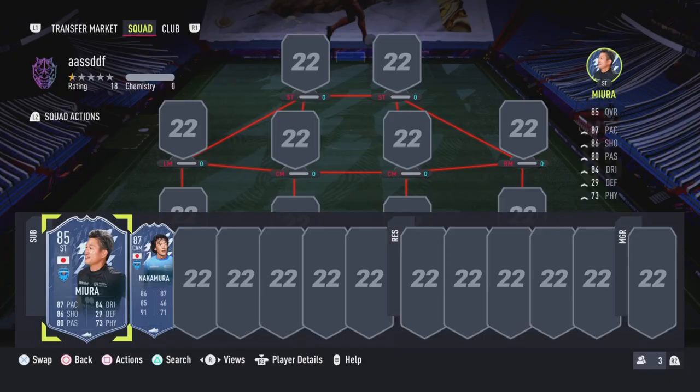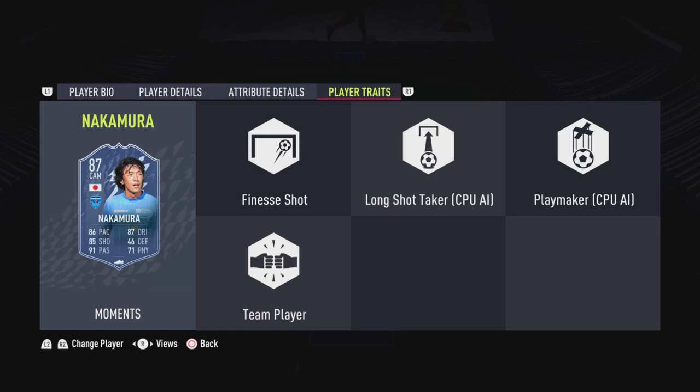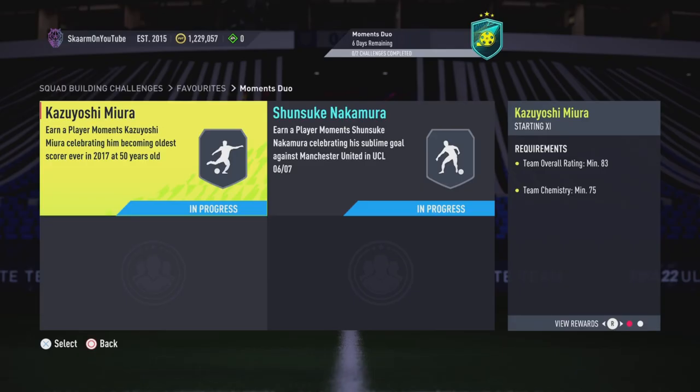For Nakamura, he is 5'10", high/low work rates, left-footed, four-star skill moves, three-star weak foot — the opposite of Kazoo. Would have loved at least a four-star weak foot, but he does have the Finesse Shot trait, which is fantastic. His pace is decent with 88 acceleration and 85 sprint speed. Shooting is solid, especially long shots and shot power. Passing looks fantastic across the board. Dribbling stats are consistent, with composure at 96. Physicality is similar to Kazoo.